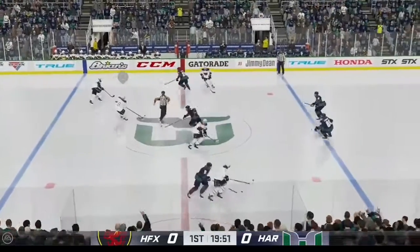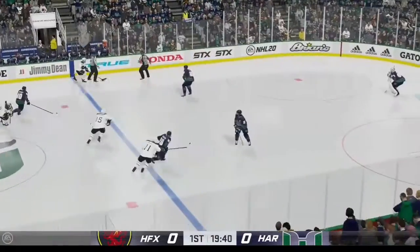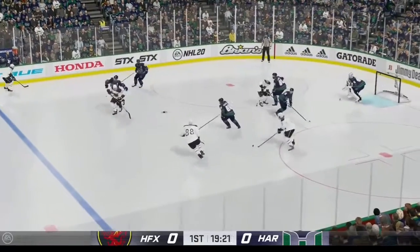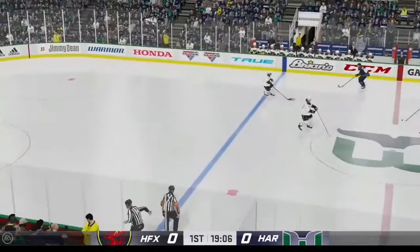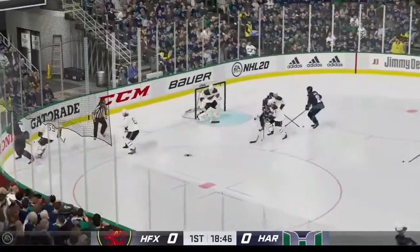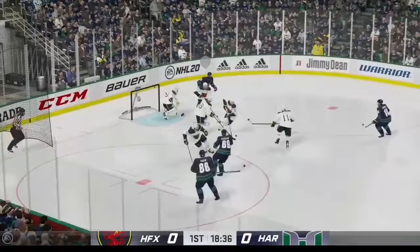The Highlanders take possession here on the opening draw and we are underway. Halifax plays it against the boards. Hartford's got the puck in their own end. From one point man to another, and now he tries to get it across tonight.